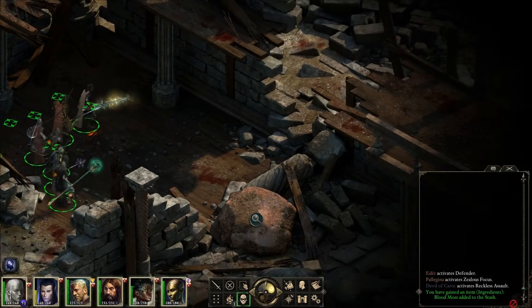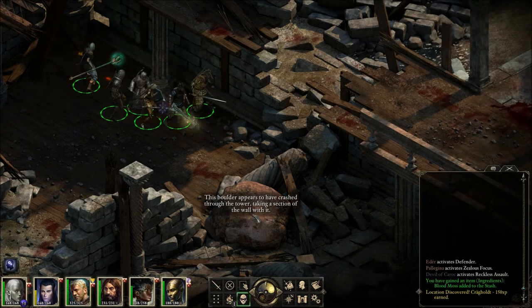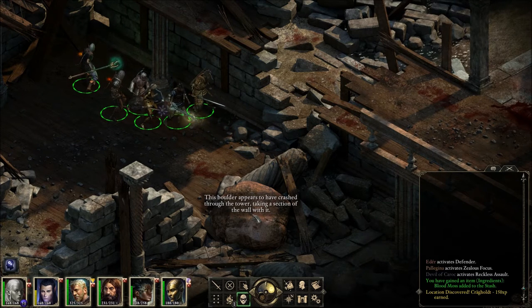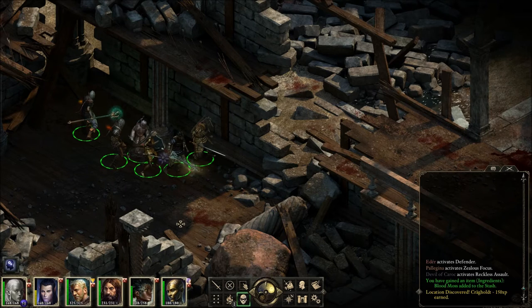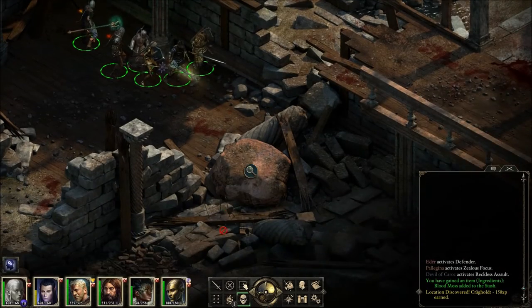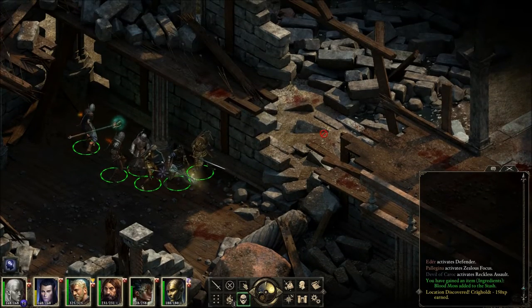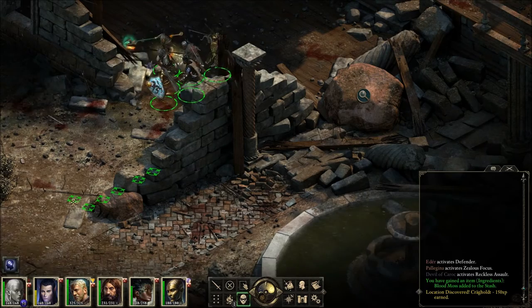Let's see how far we can go before we run into more death knights and ghoul thingies. Location discovered: Craghold. This boulder appears to have crashed through the tower, taking a section of the wall with it. They've been using siege weapons here to attack this place, and yeah, they're messing stuff up. Let's go check out this fountain, or what remains of it.